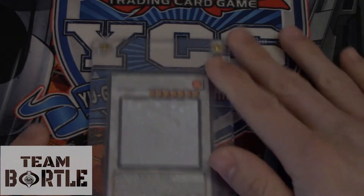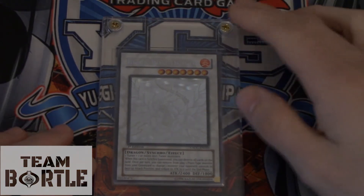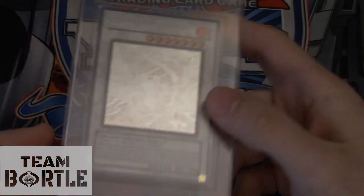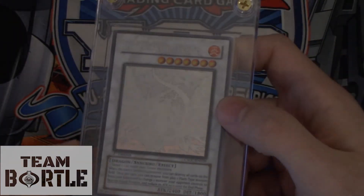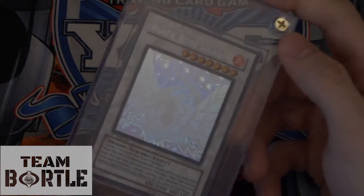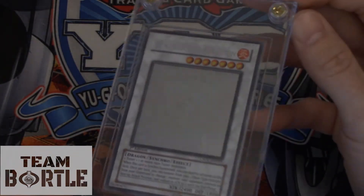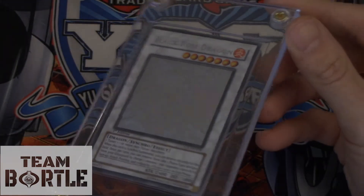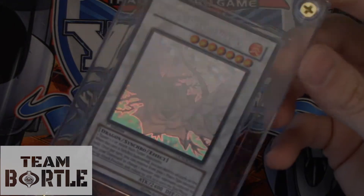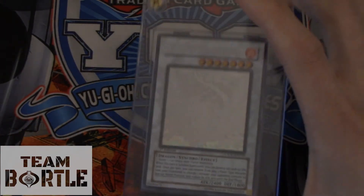Next on our countdown is number 14, Black Rose Dragon — Ghost Rare, first edition, 5D's Dragon. All the 5D's Ghost Rares are expensive right now. Over $250 USD currently for near mint. But this one is mint — no scratches. Look at that card; it's so Ghost Rare-ish. This card is amazing looking.